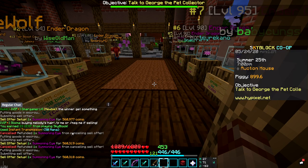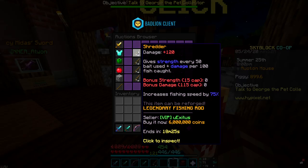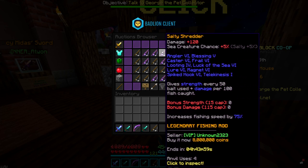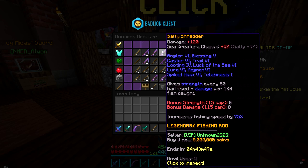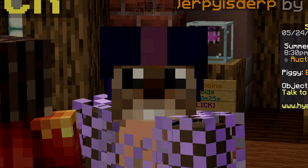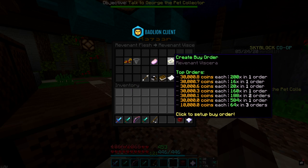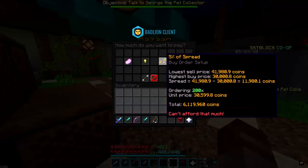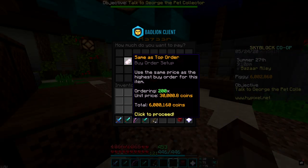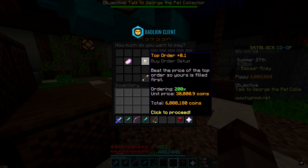Assuming this summoning eye I put on the AH sells for 560k, I'll have just over 6 million coins — enough to buy the OP fishing rod. But if I want tier 6 enchants, I'm going to need much more, like 8 million coins. That means we've got to do some bazaar flipping. I genuinely don't know how to do this, but I'm going to buy 200 of these Revenant Viscera things — it's telling us to buy them at about 6 million total.